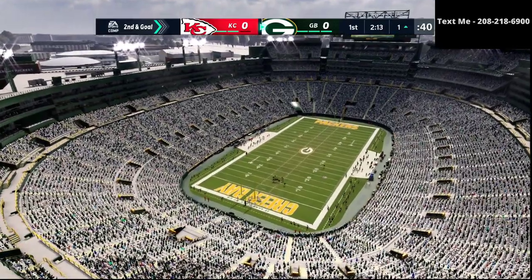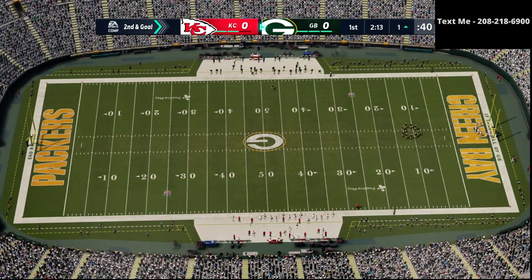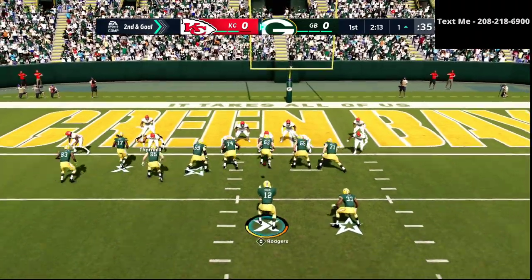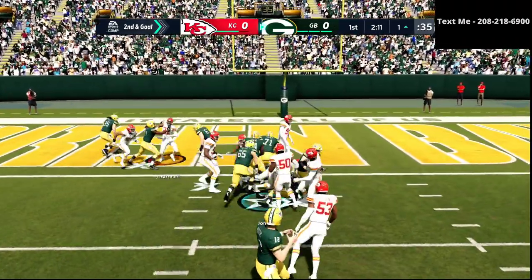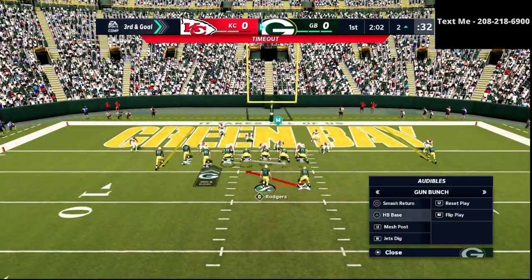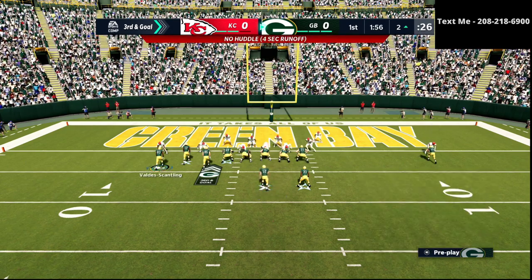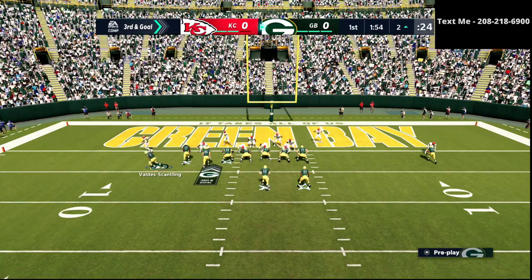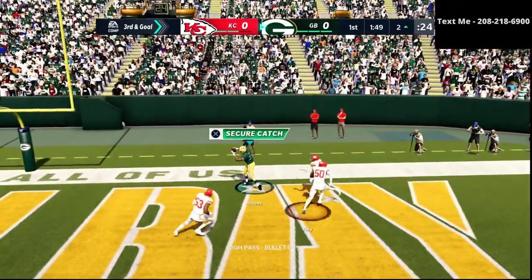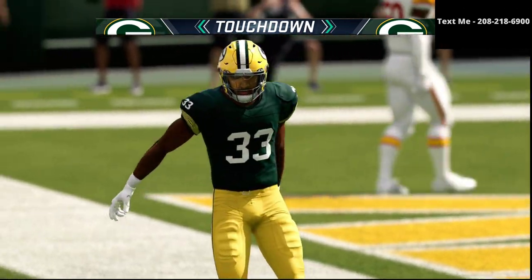I get the ball at halftime, so if I score here it's going to be a two-possession advantage. I always recommend that you kick the ball off to start the game. You always want to kick the ball off when you start the game because now you're basically in a position where you can go up several possessions. We're able to get on the board early, going up by seven. Now we get the ball at halftime - we really only need one more stop to be in a really good position.